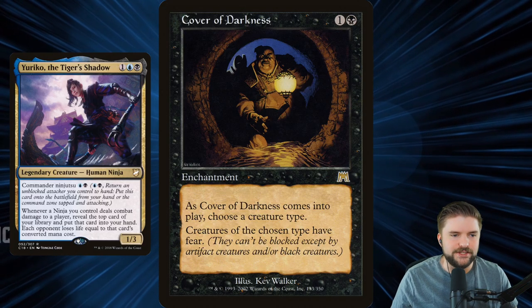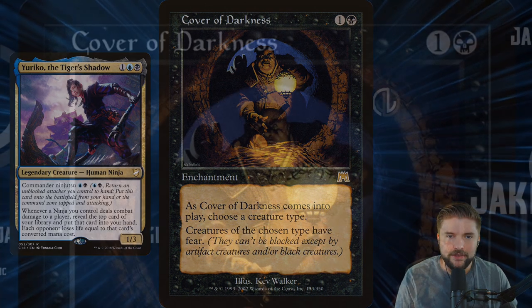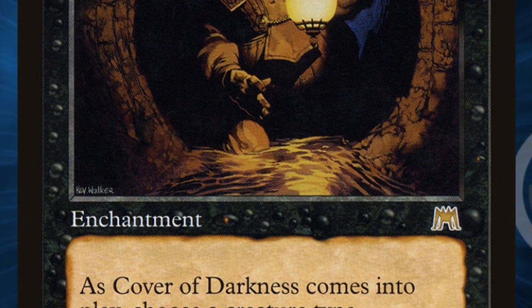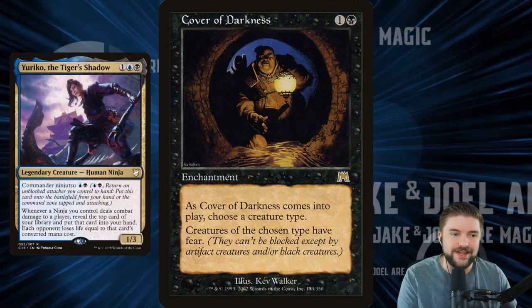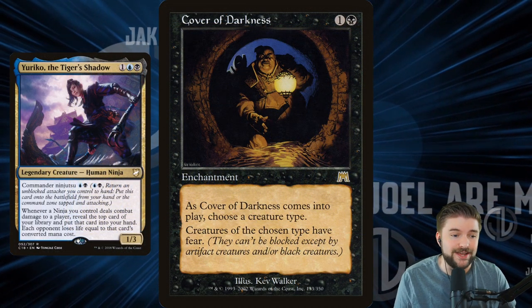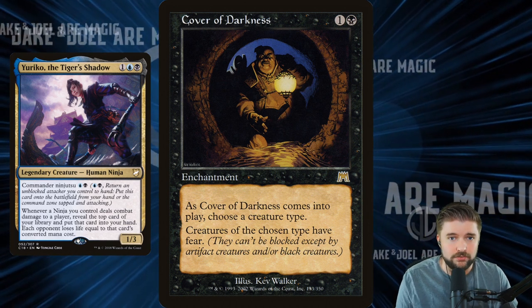I love Cover of Darkness in this deck. For just two mana, you get an enchantment that comes into play — you choose a creature type, so we choose ninjas. Creatures of the chosen type have fear, meaning they can't be blocked except by artifact creatures and/or black creatures. We eliminate almost every color from being able to block any of our attacking creatures as long as they are the chosen creature type. That's pretty huge.